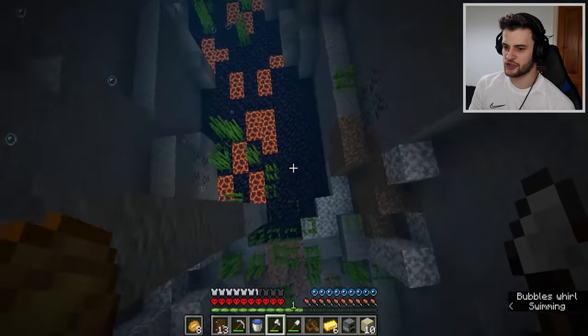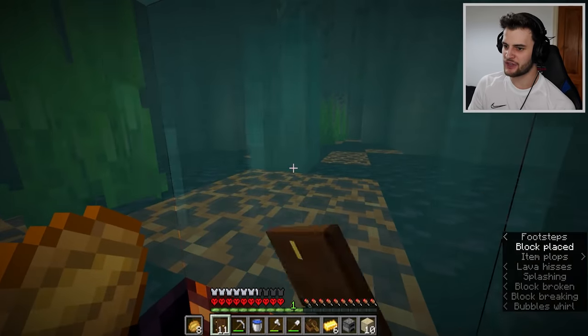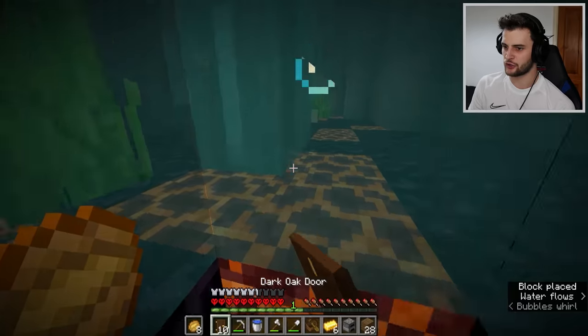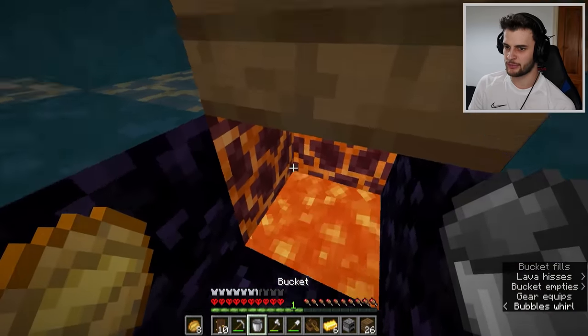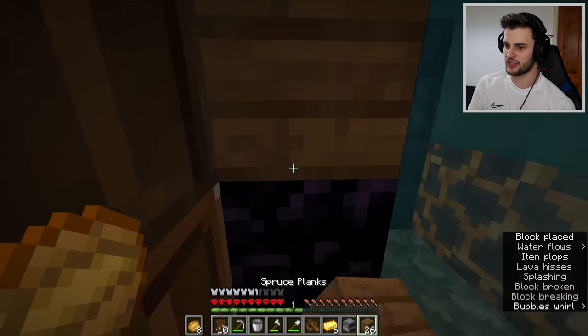Now comes the next bit of tech I'm going to show you: making a portal in a ravine. You've seen me do it in a lava lake tons of times, but have you seen me do it like this? The door should be there — put that there, break this, get rid of the water, and begin creating a portal. At this point it's pretty much the standard bit. Once you've got all that filled in, you can then mine this block, mine this block, stick a block there.